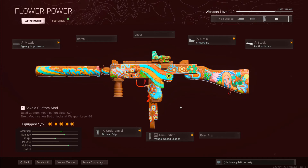Here is the build for the Flower Power: Agency Suppressor — which was great. I honestly kind of like that Snap Point optic; I feel like it helped me hit my shots. Tactical Stock for movement speed, Bruiser Grip for movement speed and some hip fire, and then Vandal Speed Loader. Only 32 rounds, so maybe not the best for quads, but for solos and duos I don't think you're gonna get in any trouble. Check out the gameplay — thanks again.